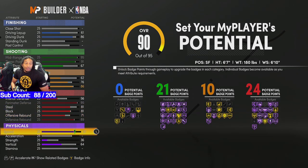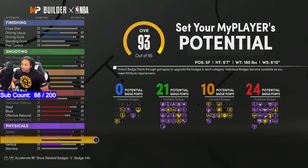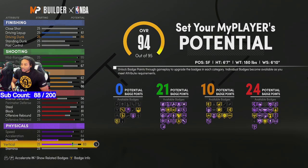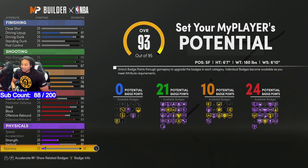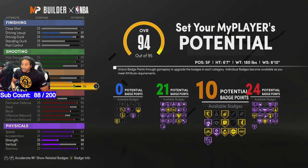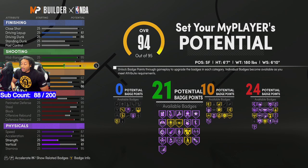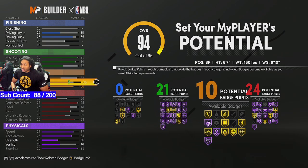Speed we're obviously gonna max out at 87. Strength is at 84 — we max that out; with 56 you can have 60. We did just enough vertical so we can get the dunks and stuff. Then we maxed out stamina — I know I'm gonna get fried in the comments for maxing out stamina. And that's what we get — we're at 95. You're gonna end up with 21 shooting badges, 10 playmaking badges, and 24 defensive badges. That's a dummy setup right there.